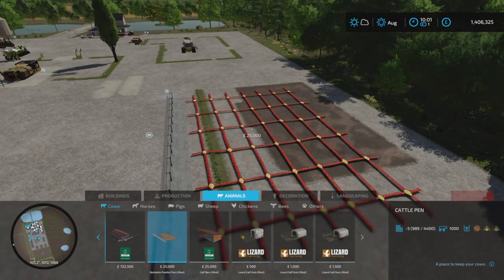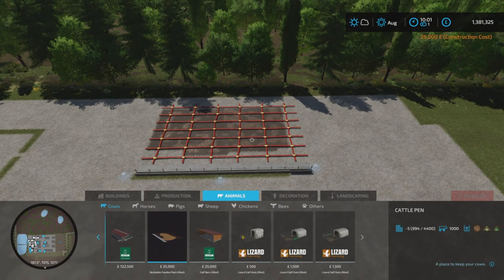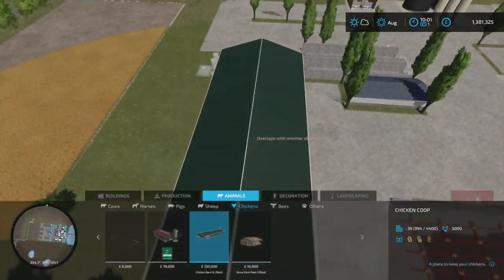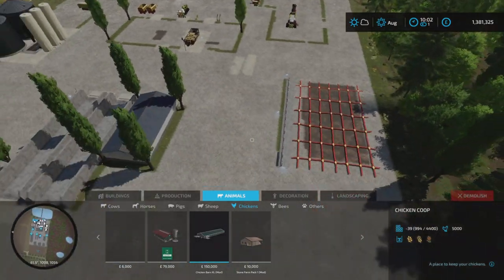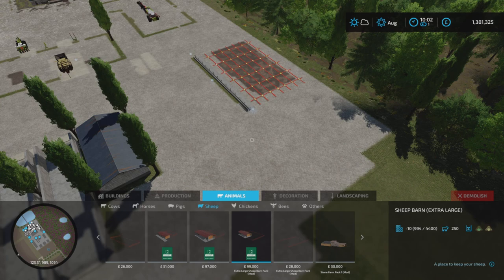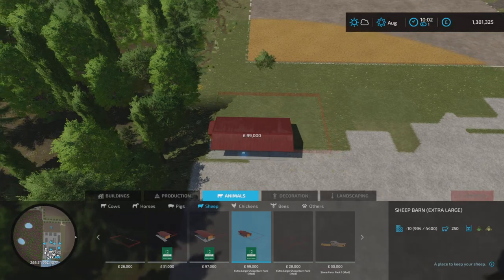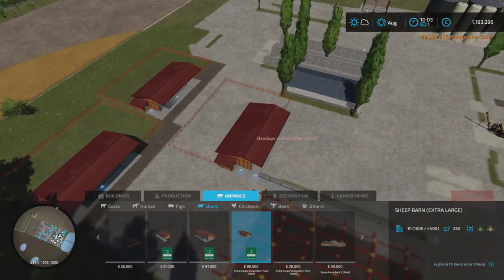Now it's time to start the animals. This one holds a thousand cows — this is the buildable feedlot pack, a thousand cows. This is the one I usually use for chickens, but as you can see it's going to be a little bit too big for this area, so I might have to find something else. Right then, let's go for the sheep now. I usually put four sheep pens down — these are all 250 sheep — but I think I'll just stick two down this time to get us started. Boom, that's the two of them down.